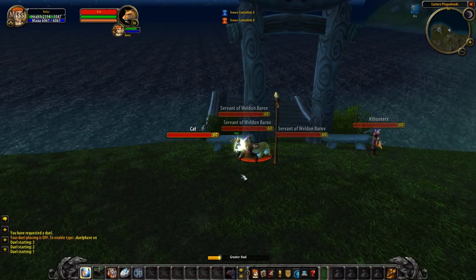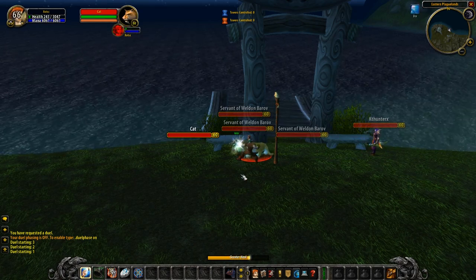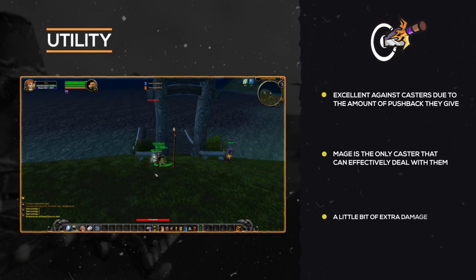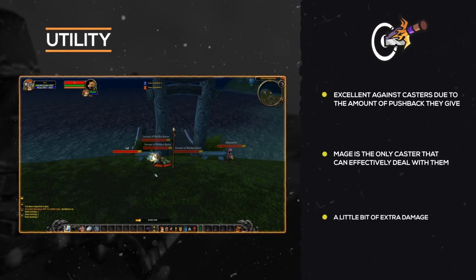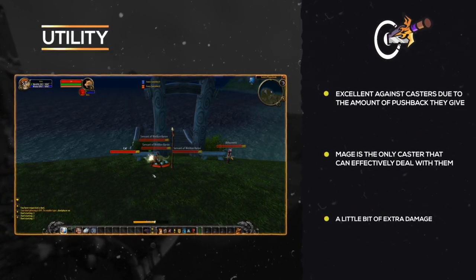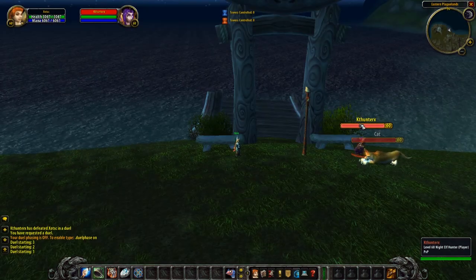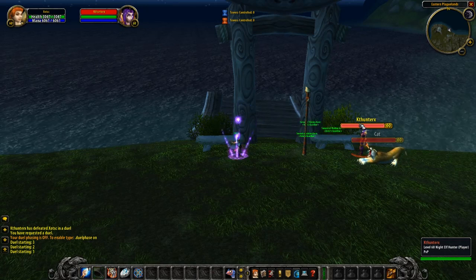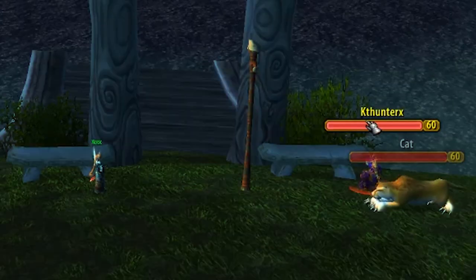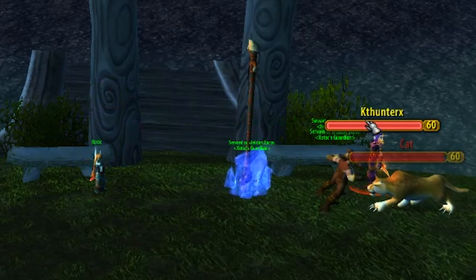When used against any caster, it can make their life a nightmare. The peasants also have a decent amount of health, so they don't die in one single AoE. Despite that, the only caster that can really deal with these is a mage, with arcane explosion or by rooting them. Other casters will get absolutely destroyed and get some extreme pushback on all of their casts. The Barov Peasant Caller can also be used from range and is a great tool for eating hunter traps — hunters love placing a freezing trap at their feet ready for melee to walk straight into, so pop this trinket and goodbye trap.